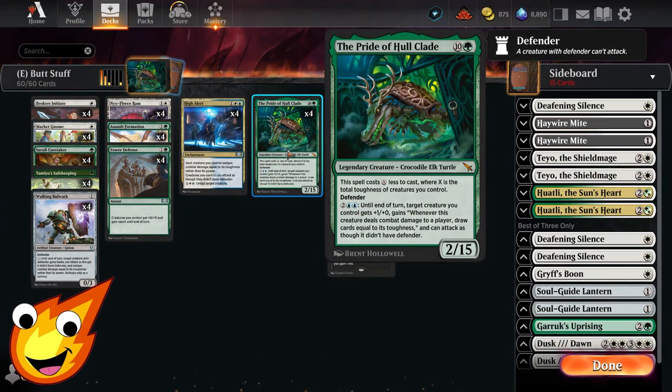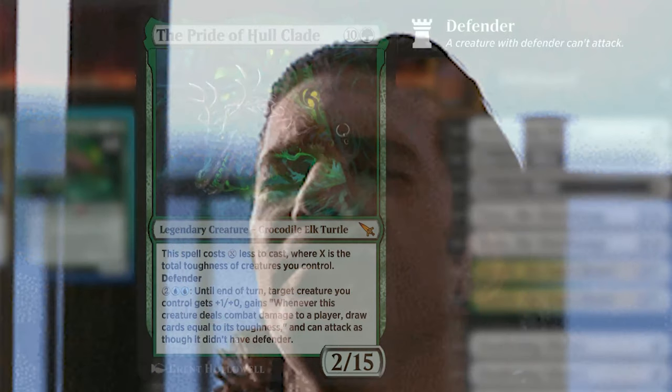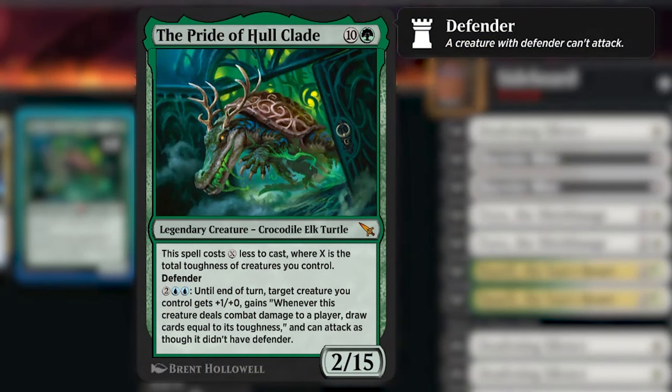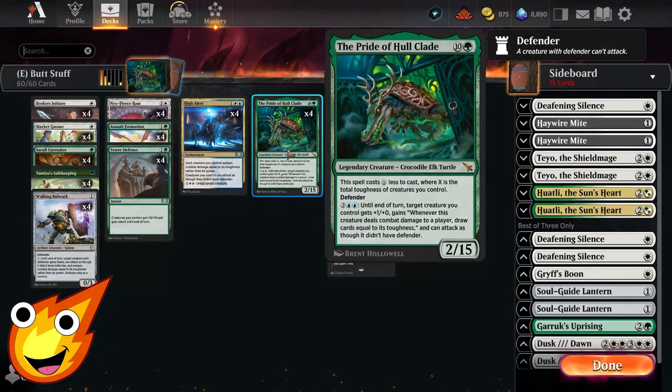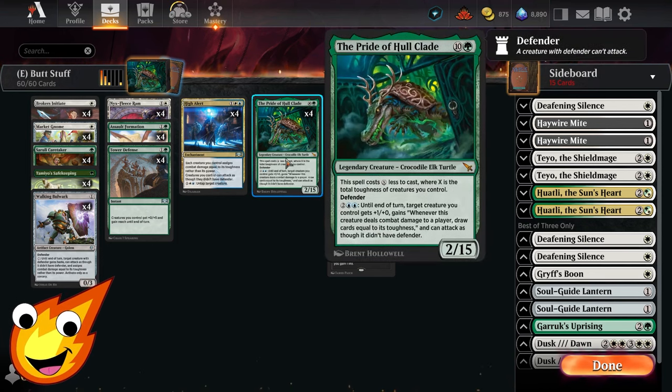From the new set Karloff Manor, we have the Pride of the Hullclade — an 11-mana 2/15 Crocodile Elk Turtle legendary creature. Its spell cost is X less to cast, where X is the total toughness of creatures you control. It has defender, but for four mana until end of turn, target creature gets +1/+0, gains 'whenever this creature deals combat damage to a player, draw cards equal to its toughness,' and can attack as though it didn't have defender.